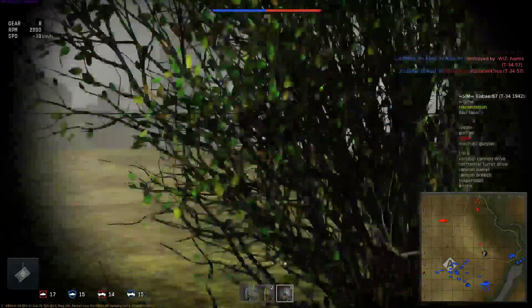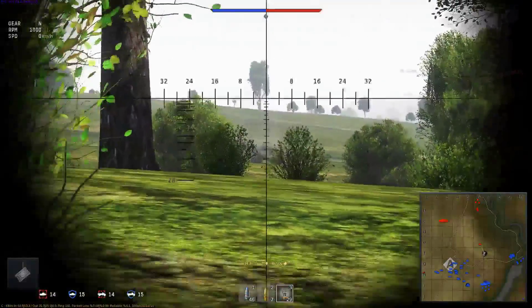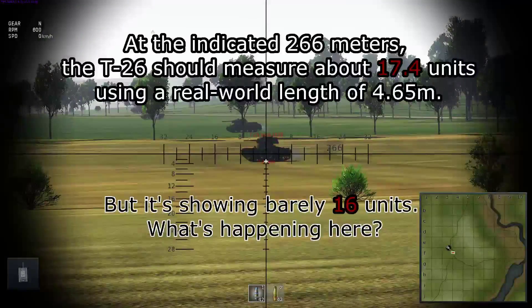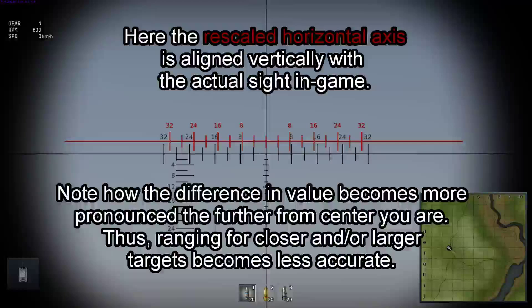While I was editing that last video, they released the update that made it so you would face your opposing team's targets while you're in the testing range, instead of always being German stuff. With more sample targets available, I've spent a fair amount of time in the testing range — probably too much really — trying to double-check all my measurements. I still don't have a good way to measure every single vehicle available, but I've come to an important conclusion: the scale of the markings on the horizontal axis of the gunsight is quite simply just a bit too large. What this basically means is that measurements you take will tend to be one or two units larger than they probably should be, especially at closer ranges, because the difference of scale becomes more and more pronounced the further out you get from the center.